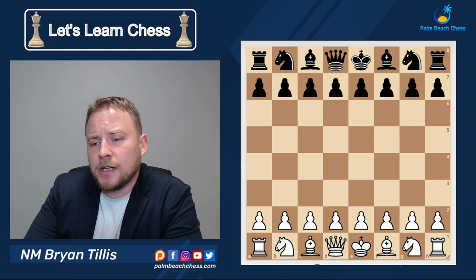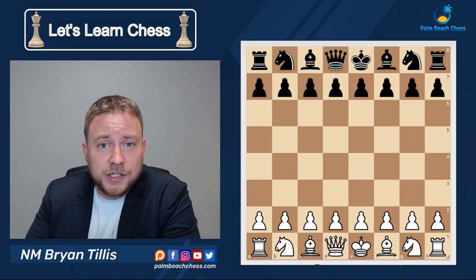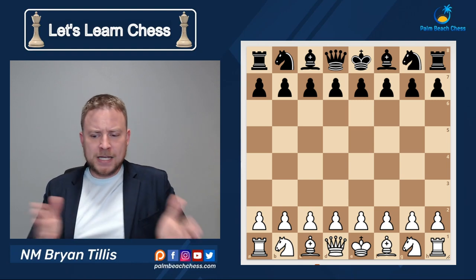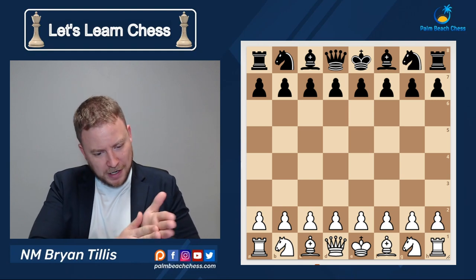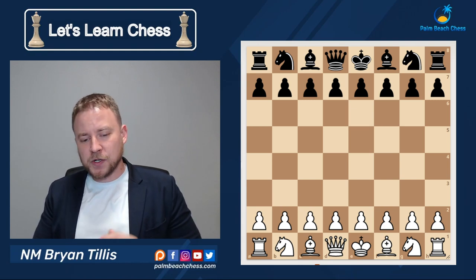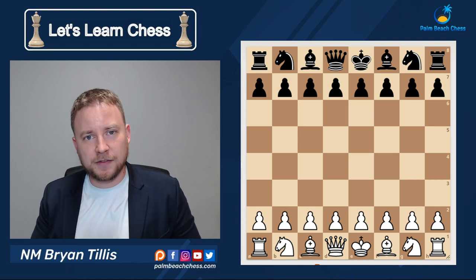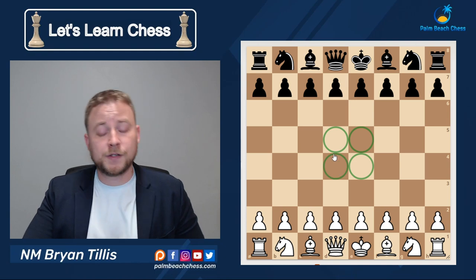As we discussed in the initial video, we take turns playing chess and white goes first, but there's a big gap between the opening and checkmate. So let's fill in some of these gaps. First and foremost, there's a very important concept in the beginning of the game that you need to understand, and it revolves around the four center squares.